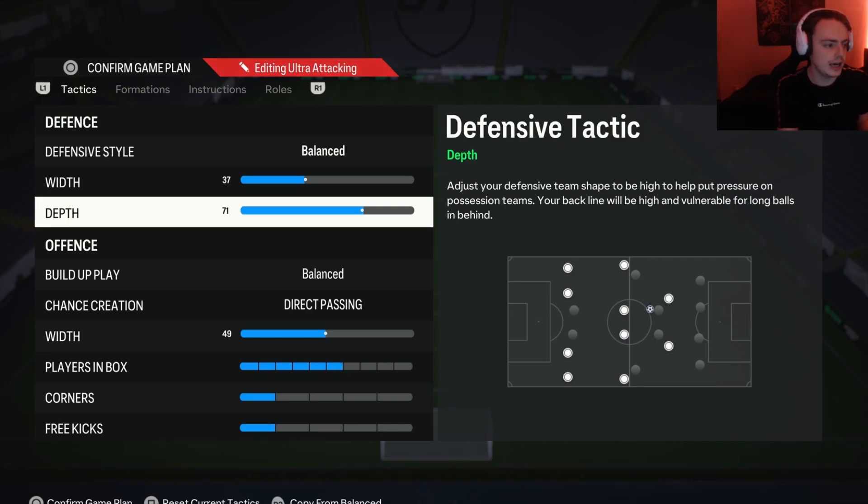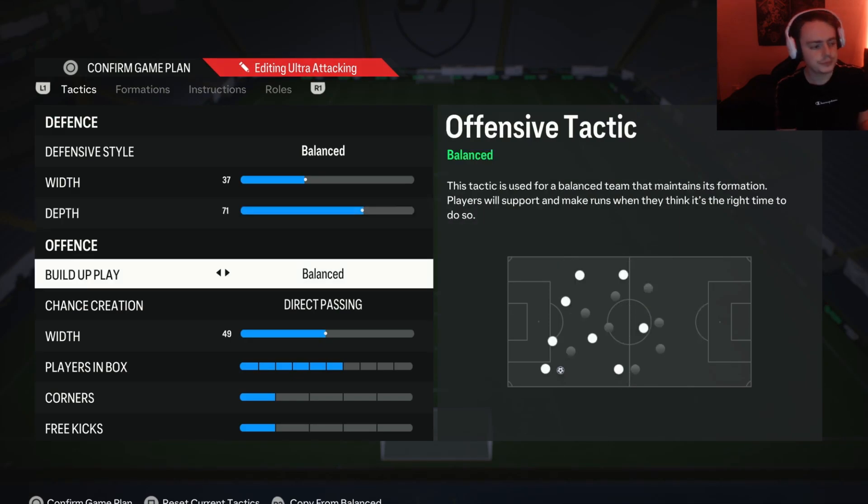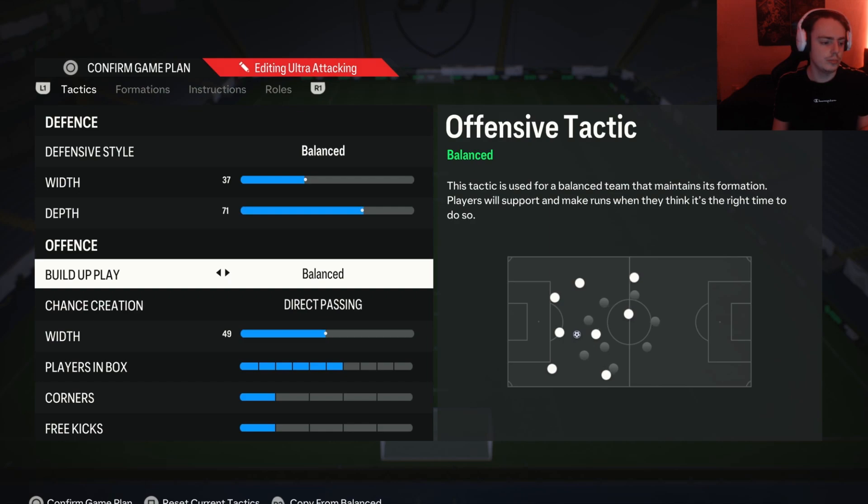If you're on the old gen version of the game, I would suggest having depth on around 55 to 60, because this 71 depth thing is new gen exclusive. Moving on to the build-up play, I have this on balance.